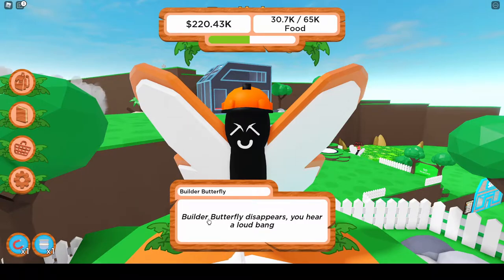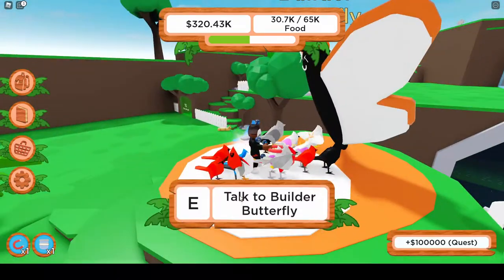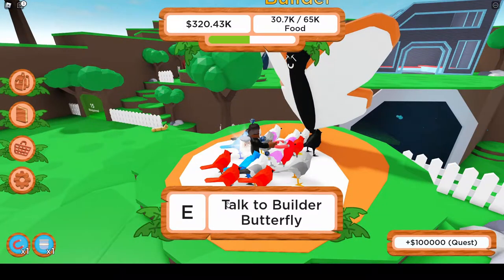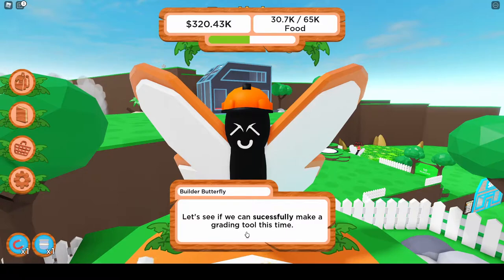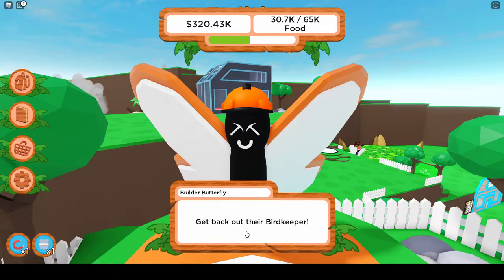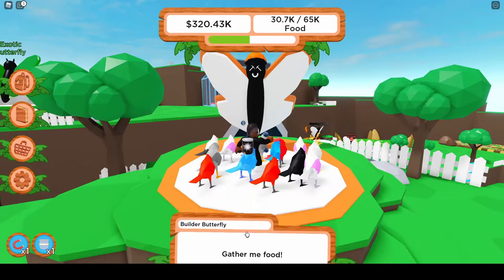Build-a-Butterfly disappears with a loud bang, then says 'Sadly bird keeper, it didn't work today.' Build-a-Butterfly is very clearly hiding a grading tool behind him. Then: 'One jar bird keeper — let's see if we can successfully make the grading tool this time. Get back out there bird keeper, gather me food!'